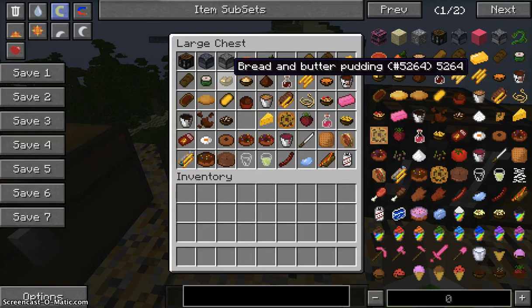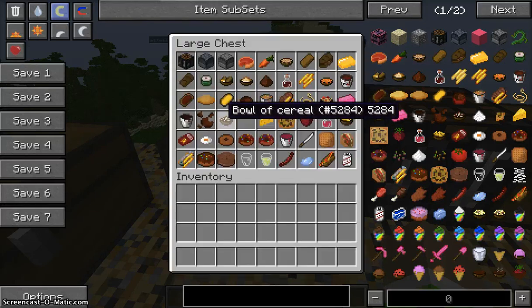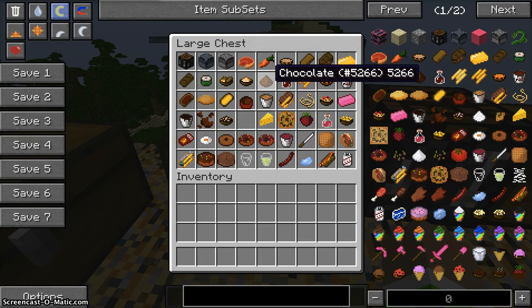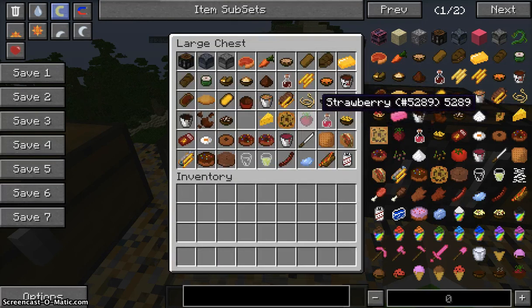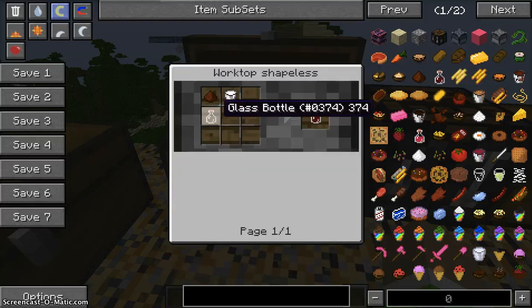Next is bread and butter pudding — you need six bread slices, butter, sugar, and a milk bucket. Next is mashed potato, which needs butter, potato, and a bowl. You can also make chocolate, which needs eight cocoa beans and sugar, and then you can make a chocolate milkshake using those ingredients.